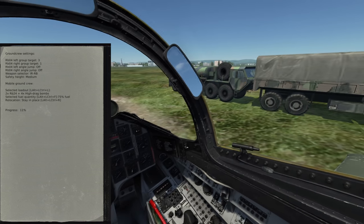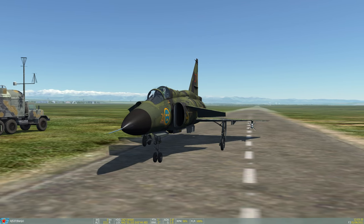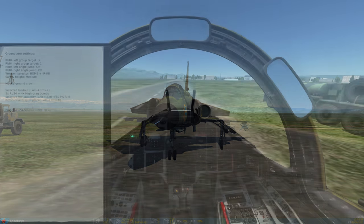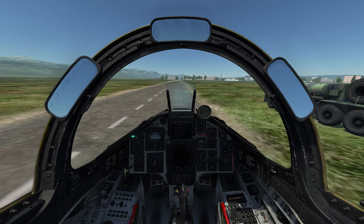As I glance over at the fuel quantities gauge, we can see it's slowly — actually rather quickly — increasing up to 75%. As we switch over to external view, we can see bombs being loaded onto the aircraft as it receives its preset loadout. Once progress has reached 100%, the rearming and refueling is complete, and we can close the kneeboard and taxi out.